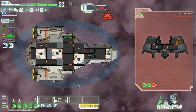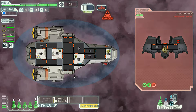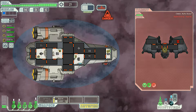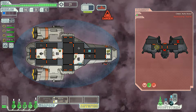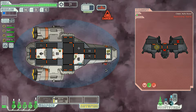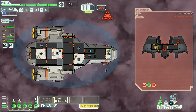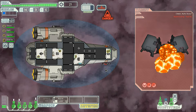Our shields are weak but still holding. Their weapons are disabled, so I'm going for their piloting mechanism — hopefully we can confuse them. Yep, it's confused; it can no longer adequately dodge us. The engine power should cause an overload. We have eliminated the drone threat.